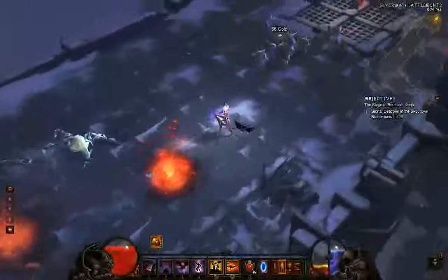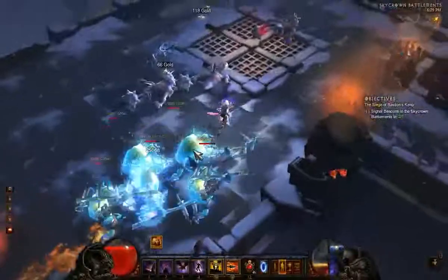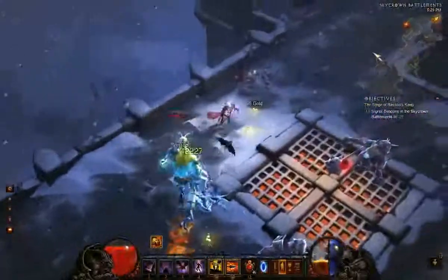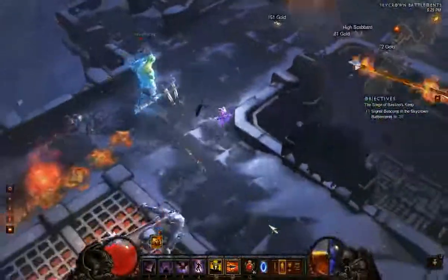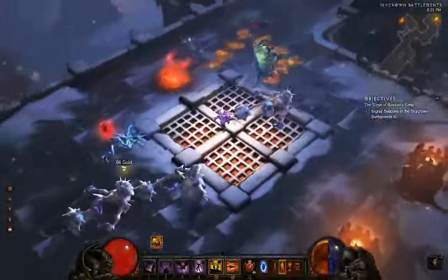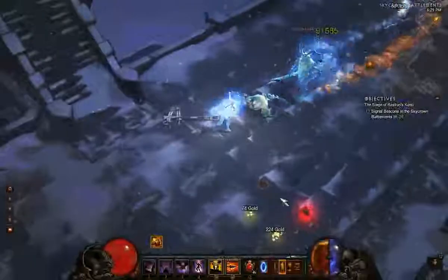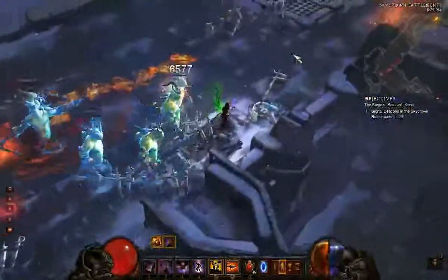Keep kiting and keep slowing. Notice I'm using Entangling Shot as my primary attack — without it he would catch up to us. As an experiment, watch what happens without slowing: he's faster than us and starts closing the gap. So maintaining your slows via Entangling Shot is essential here. This particular elite isn't very impressive but we're cleaning him up.